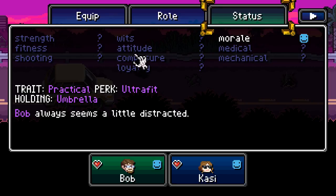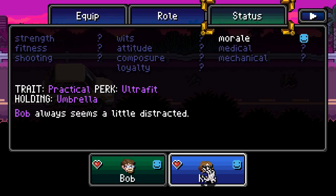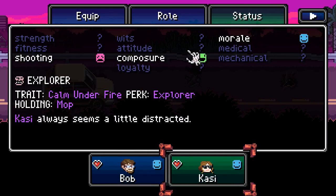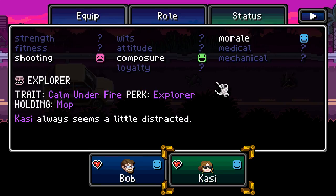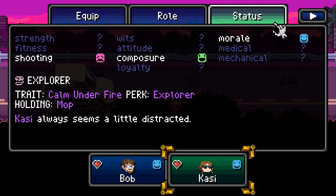There's nothing really else to do here. You always seem a little distracted. Yeah, I'm distracted, and you are too. We know a little bit about Cassie — her shooting's really bad, so that's not good. But she's got great composure, good composure and decent morale. And we don't really know a whole lot about me — I don't know how it determines what we get to know and what we don't. But alright, here we go.